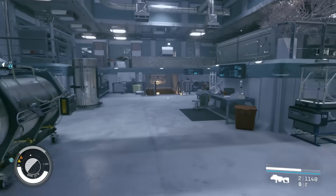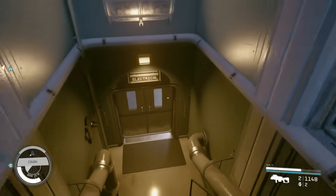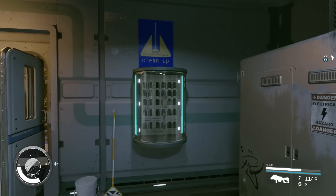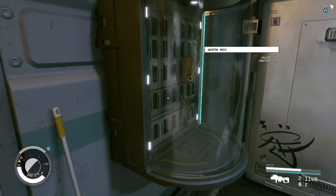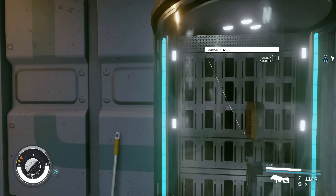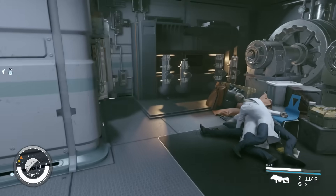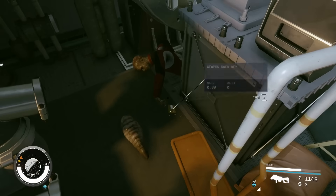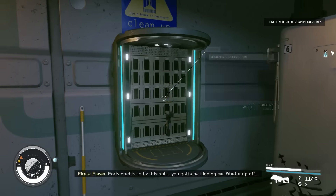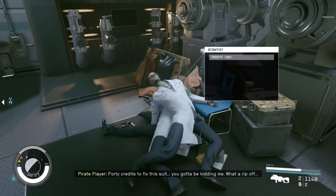Then you're going to turn around and we're going to go down into electrical. You're going to see there is a weapon case — you can get good weapons here. Sometimes you can see it's master-locked. Sometimes weapons will clip through the walls, but you don't really have to worry about that. You can come right over here, pick up a Weapons Rat Key, and just pop it open and get whatever's inside. Sometimes there's good stuff, sometimes there isn't.